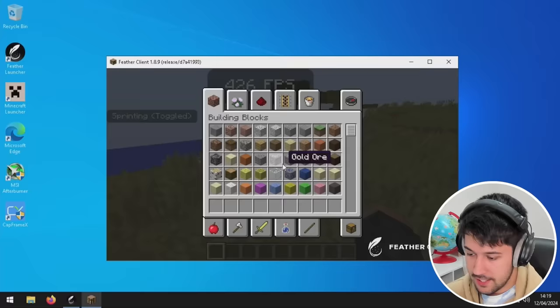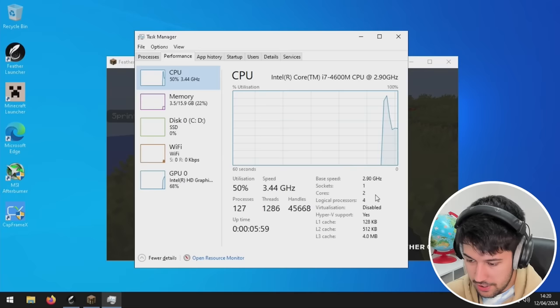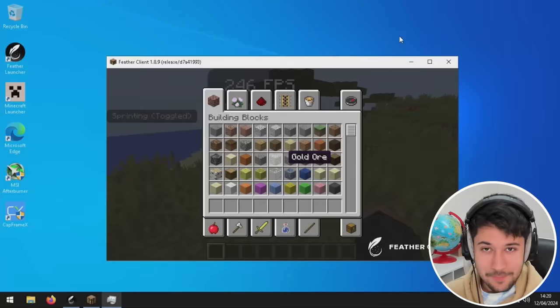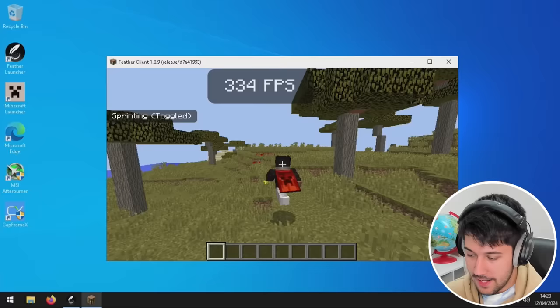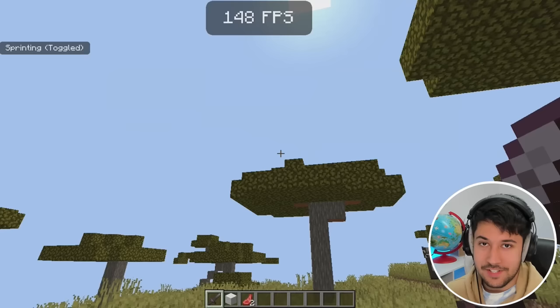The CPU we upgraded to is not a quad core — it's just a dual core, as you can see here with only two cores and two logical processors. I was a little bit disappointed when I found out about that. It's pretty much just a slightly better i3 than we had before. But the FPS difference is vastly improved, and combined with the RAM, I think it's done a really good job with this laptop.